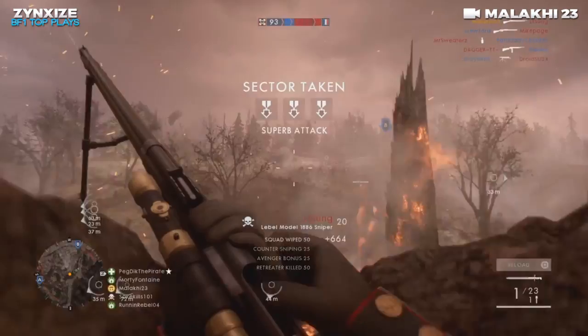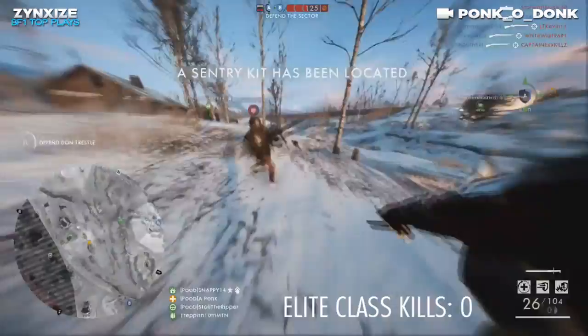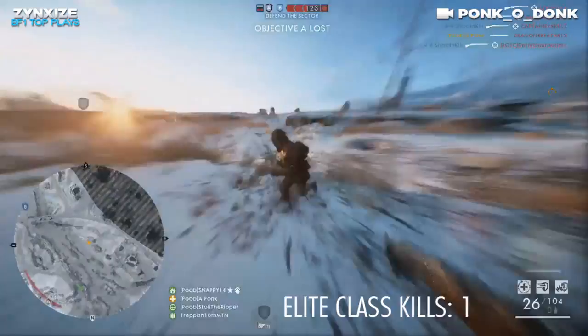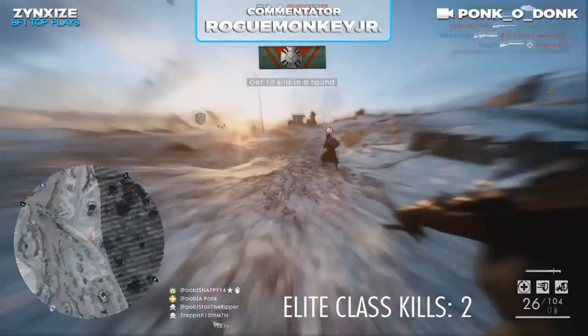This last clip comes to us from a player called Pankodonk. He is defending on operations, and he gets the first sentry kit. The attacking team gets three different elite classes for their attack, and he is probably going to take out most of their elite classes. Two kills — he got the one with the MG and the one with the Villa Perosa. There's only the Flame Trooper left, and he is going to get him too while being taken down. But what an awesome clip.